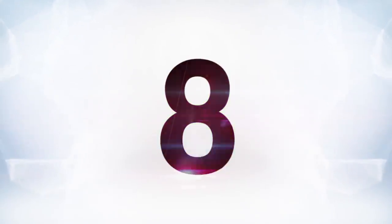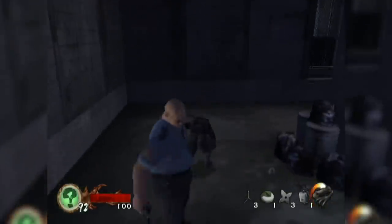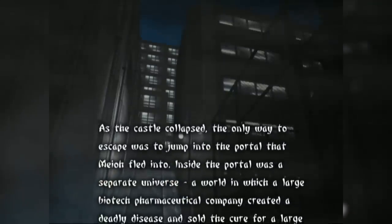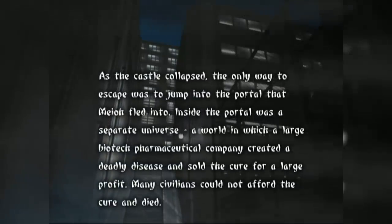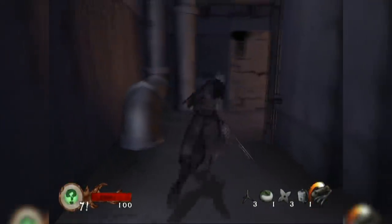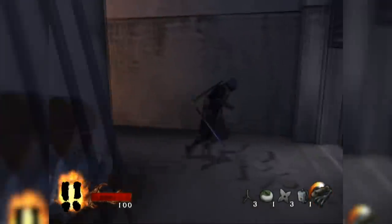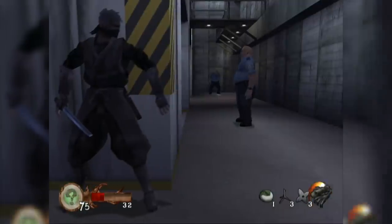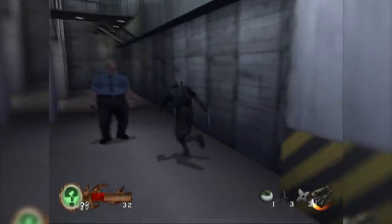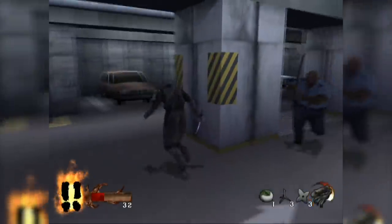Next up at number eight, we have Tenchu Wrath of Heaven. This game has an unlockable level titled Through the Portal. You can only access this level by beating the game on normal difficulty or higher. What's really interesting about this level is that it's kind of like an epilogue. At the end of the game, as the castle is collapsing, you jump into a portal to escape, and it throws you into a whole other dimension — a modern-day urban city. You're ninja sneaking past police officers with guns and nightsticks instead of samurai, and you're tasked with taking down the CEO of an evil pharmaceutical company who created a deadly disease and sold the cure for a ton of money. The CEO is actually a cyborg and ends up being the boss fight at the end. It was just a really fun change and an awesome little surprise.